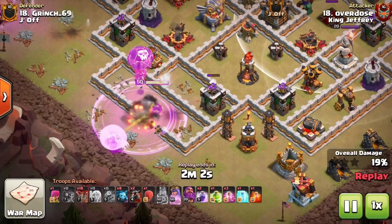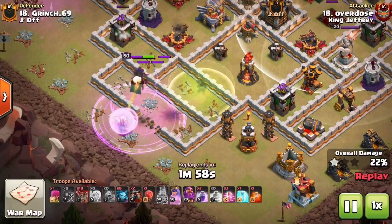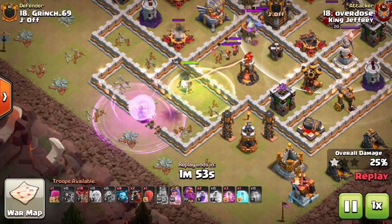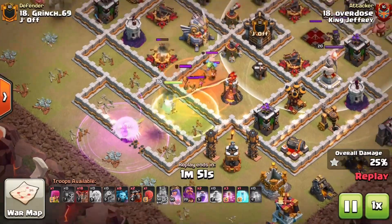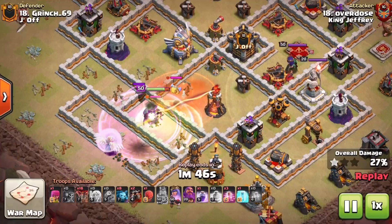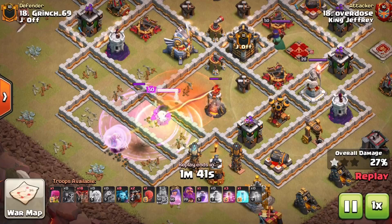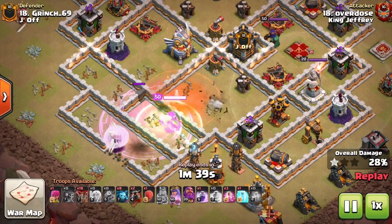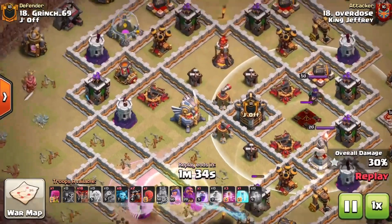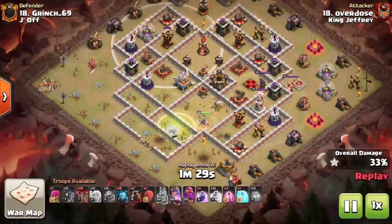The jump spell is critical and one of the biggest takeaways here. The jump doesn't just get the Queen into the base — it directs her through the base. A lot of people might put the jump over an intersection to open all compartments, but that's not what you want. You want control, sending her exactly where you want her to go, otherwise she may wander off and never make it to the enemy Queen.